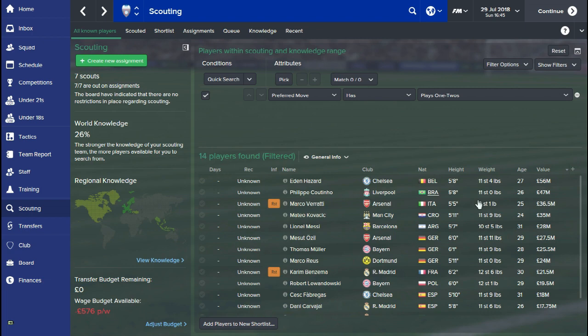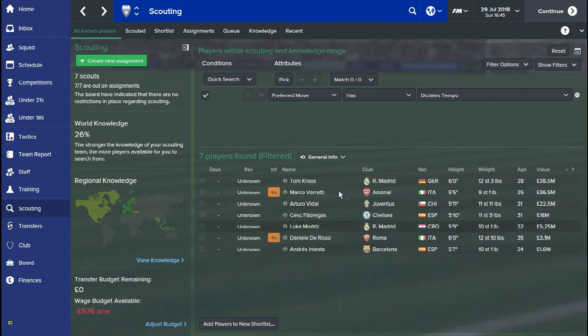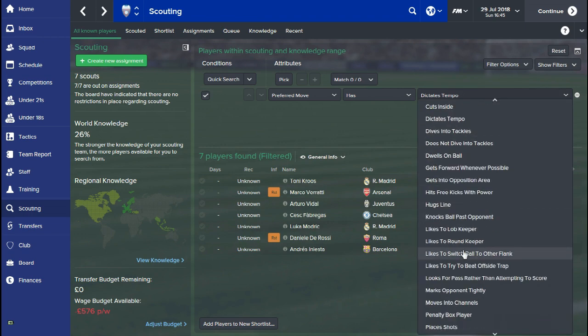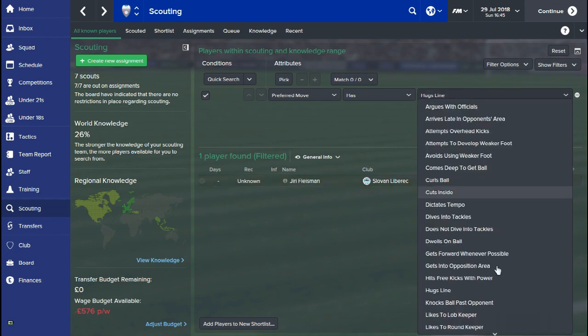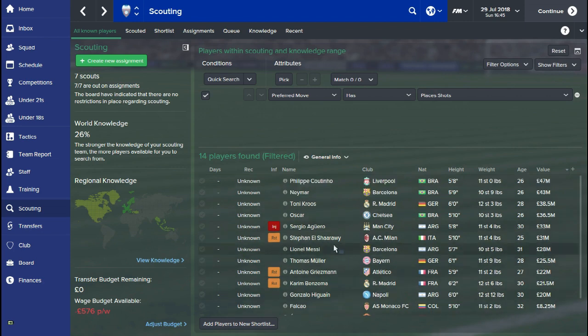There are 14 players that my player search has found — just have a look at some of the names in this list. The type of players you'll notice are just absolutely fantastic with that preferred move. You've got the likes of Hazard, Verratti, Messi, Ozil, Muller, Benzema, Lewandowski — these are all really top players and they're going to get you a lot of goals. So when you start to rack through the seasons, looking for particular preferred moves, especially ones like 'plays one twos' that the best players have, that can really help you find some absolutely quality players. Certainly worth having a flick through to see if that helps you find some really good players.